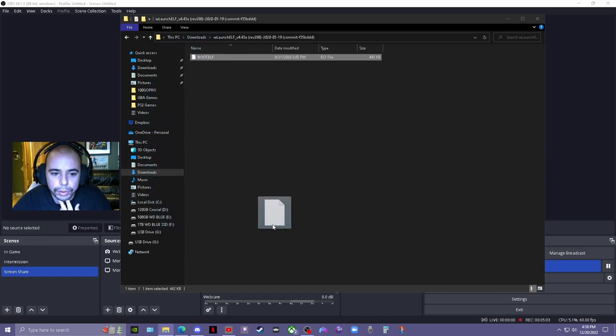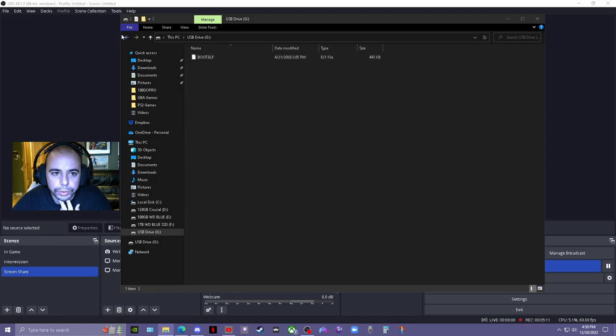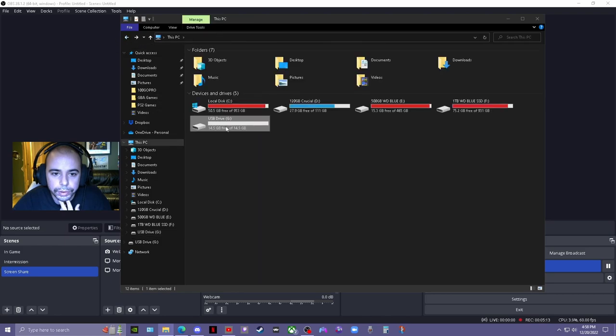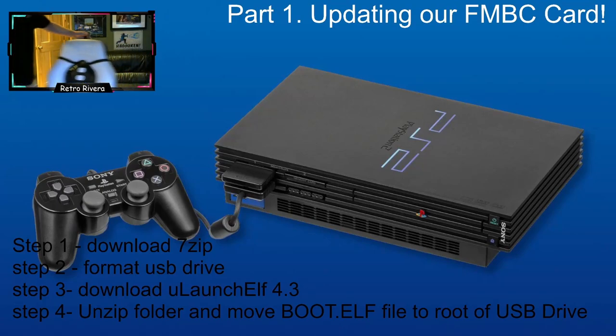We're going to drag the boot.elf file and drop it into the USB drive. There it goes — that part is done. The USB drive is ready, and we're going to go ahead and plug it into the USB slot on the PS2.